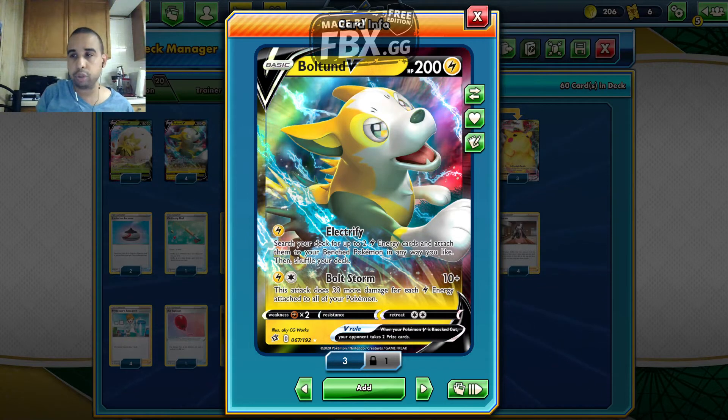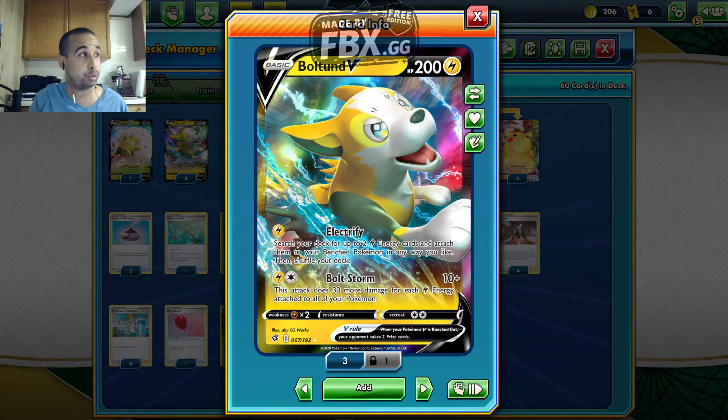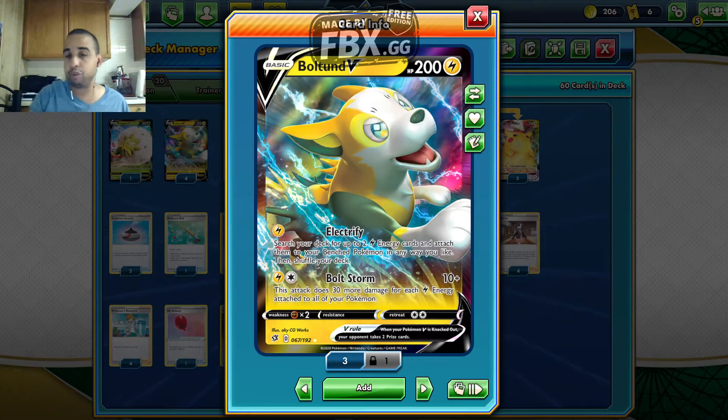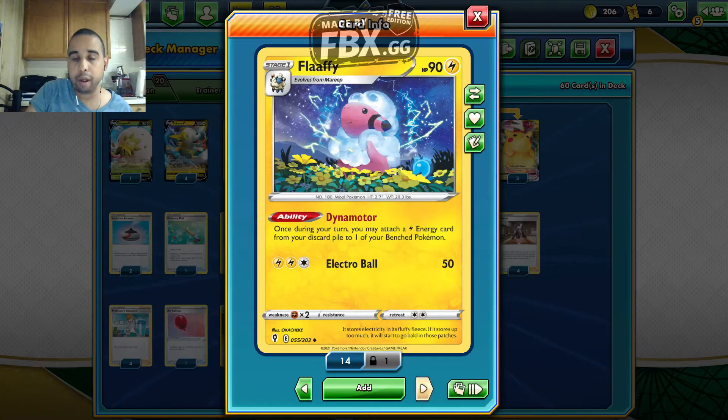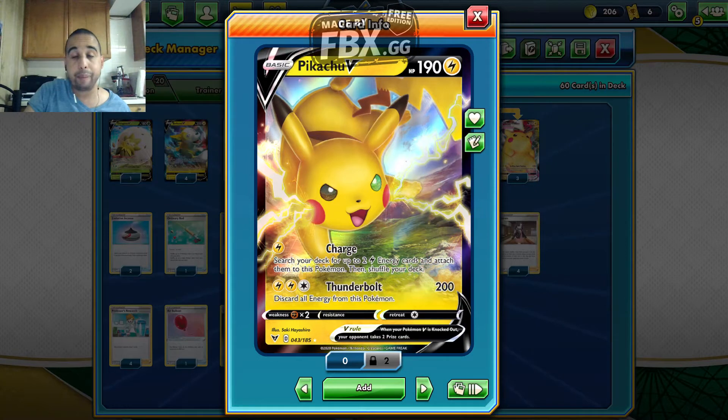We do play Flaaffy's attacks just because we do play against the Jolteon matchup. And the rest of the deck, we play four Flaaffy and a 4-3 Pikachu VMAX line.